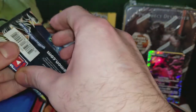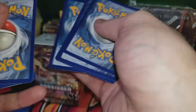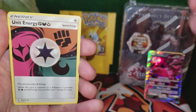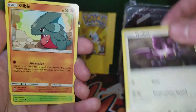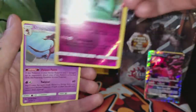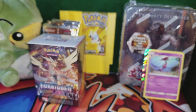Last of the individual packs. We got a Hawlucha, Aura Unit Energy, Honedge, Noibat, Gible, Exeggcute, Goomy, Florges — oh, that was a reverse holo — and a Druddigon. So that's not too bad.